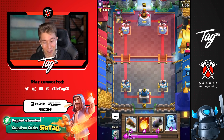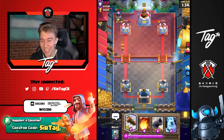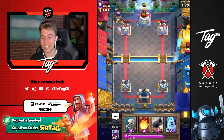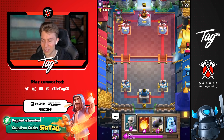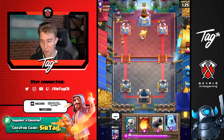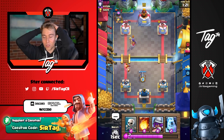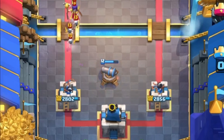Usually Witches are laughable — you see them and you're like, I can't believe anyone would ever run that card. But at this trophy range, it's very scary. I can go in for Skellies in the back and maybe go for an Ice Golem, but for the most part it's better to just go for a Cannon, because it's going to be able to kill those Fire Spirits and put up a fight against the Witch afterwards.